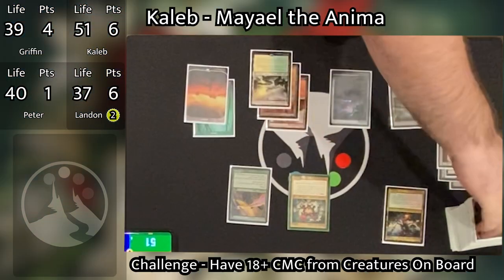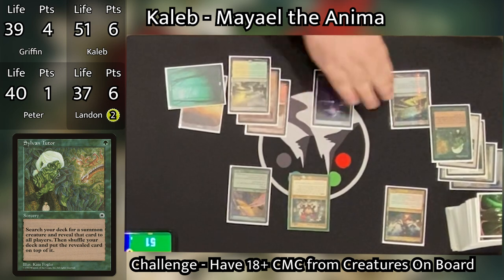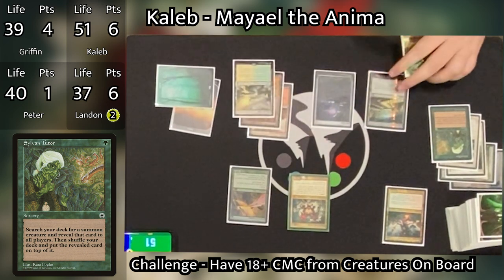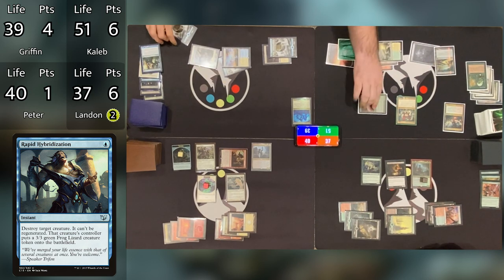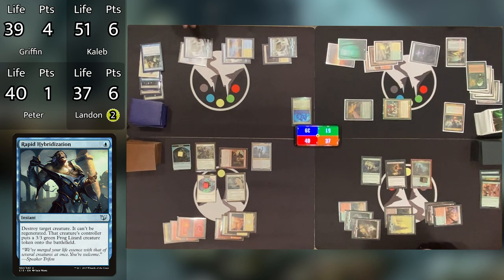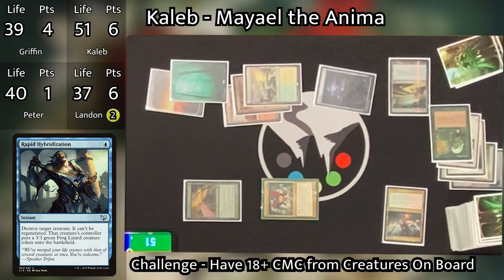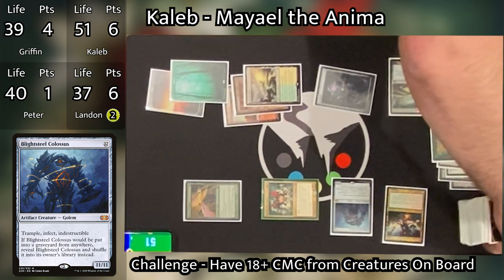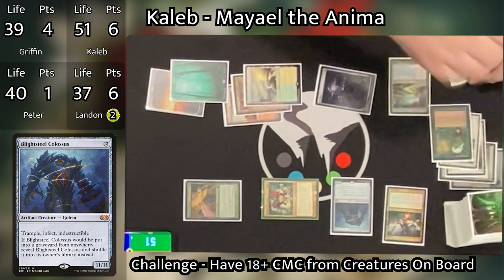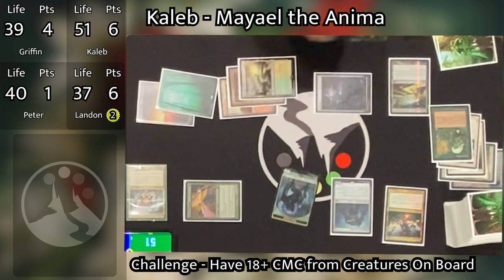Caleb then goes to his turn, untaps and draws. He taps a Forest to cast Sylvan Tutor, hoping to get a big creature out with Mael. Griffin responds by casting Rapid Hybridization targeting Mael, which will destroy it and give Caleb a 3/3 Frog Lizard. Caleb responds by paying six to activate Mael before she's destroyed. He looks at the top five and very quickly grabs a Blightsteel Colossus to put onto the battlefield. Griffin's removal spell then resolves, sending Mael back to the command zone, and Caleb gets a 3/3 Frog Lizard.